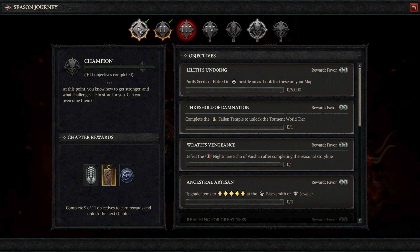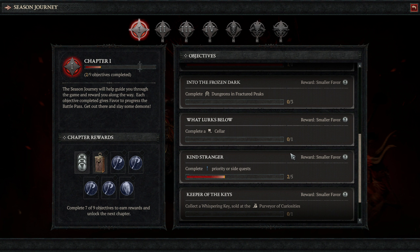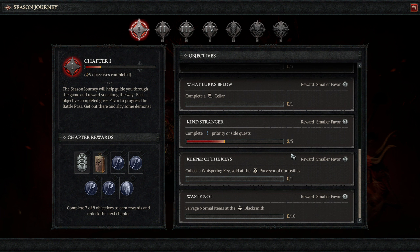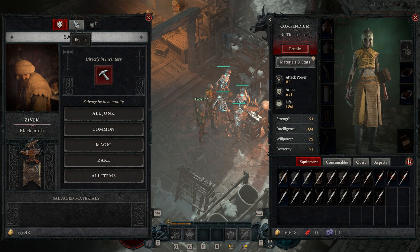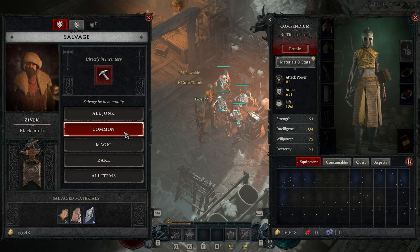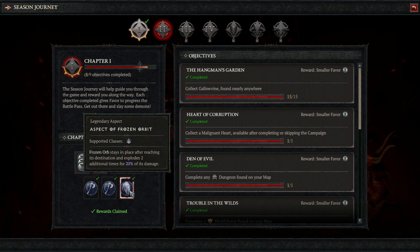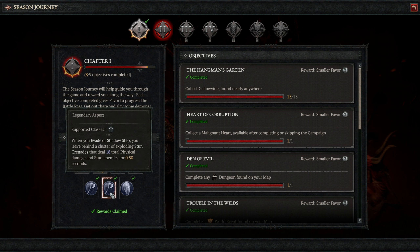Now that we understand the rewards, how do we get them? Chapter 1 states that we need to complete 7 out of 9 objectives to move on to the next one. So let's look at the journey starting with Waste Not: salvage 10 items at the blacksmith — simple enough. Get 10 items, salvage them, and then we get a pop-up saying objective complete. Looking at another objective, complete a cellar — go in, clean it out, objective complete. We continue this until we complete at least 7 objectives and then claim the rewards. Now we can move on to chapter 2, and we do the same thing for all future chapters until the season journey is complete.